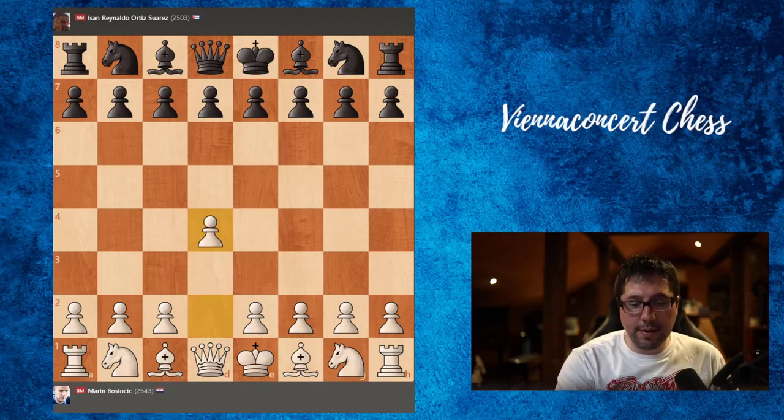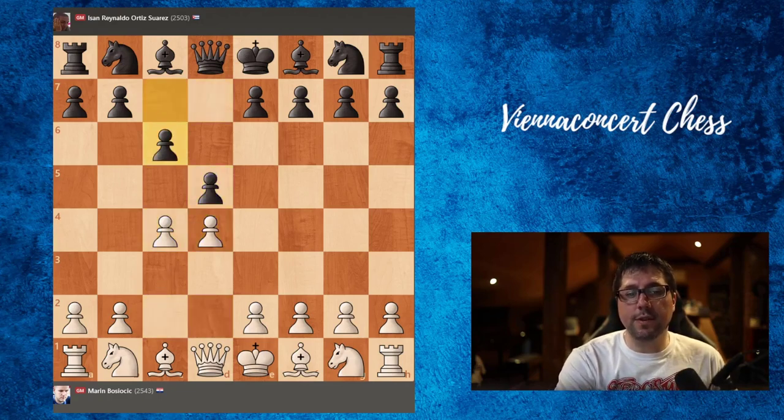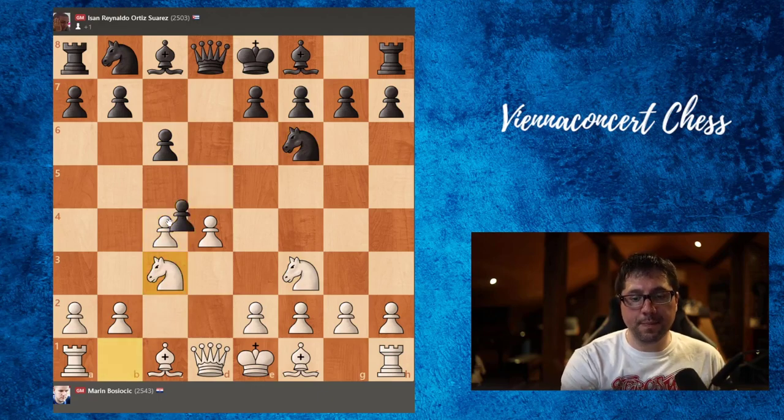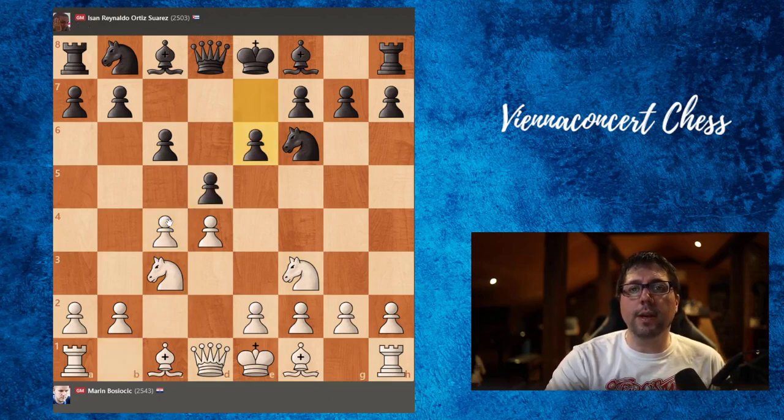b4 was played by Marin, d5, c4, c6 — the Slav defense. Nf3, Nf6, Nc3, and here the main move for black is to take, but actually in this position e6 was played, so this is the so-called Semi-Slav defense.